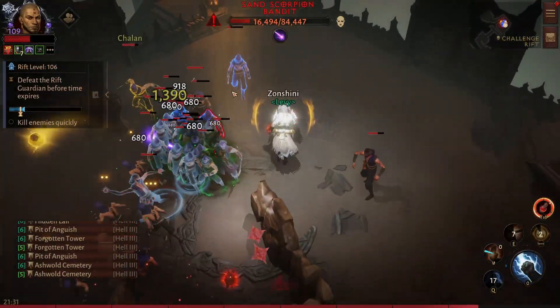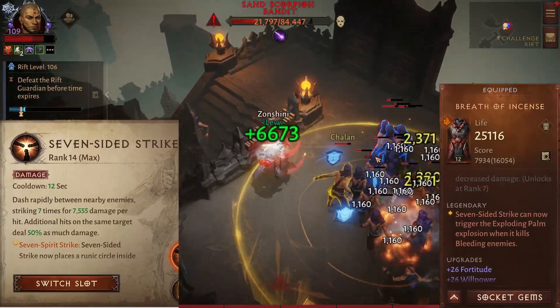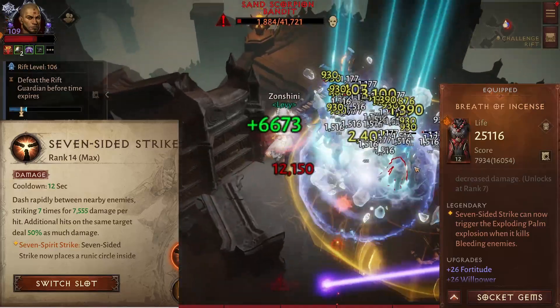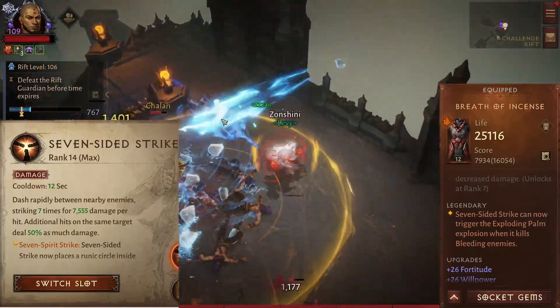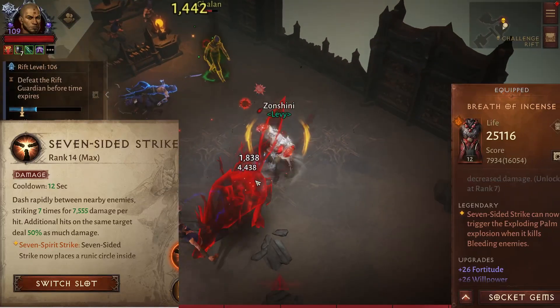And to add to that, we have Seven Sided Strike with Creed of Incense. This legendary chest makes Seven Sided Strike explode Bomb's bleed when you hit enemies that have the bleed. This effectively means you can use the 40% chill every time you have Seven Sided Strike.